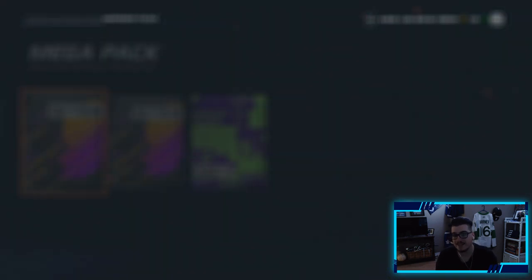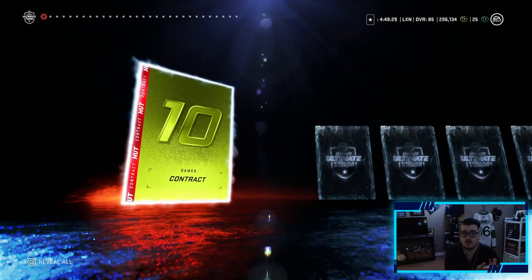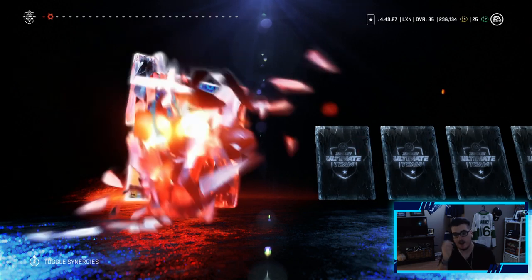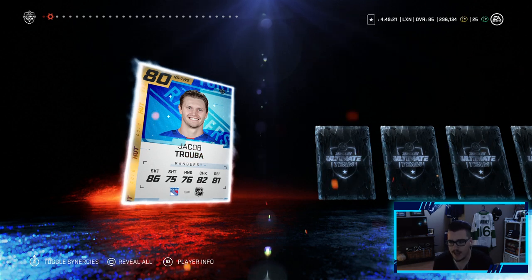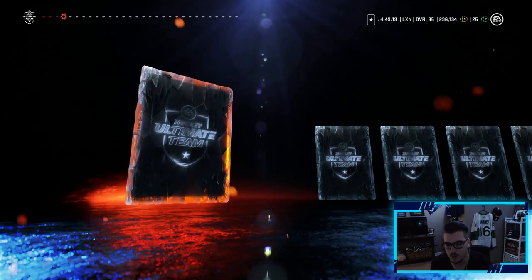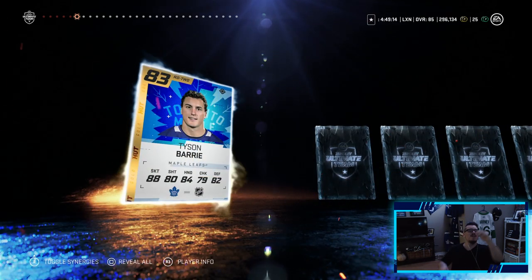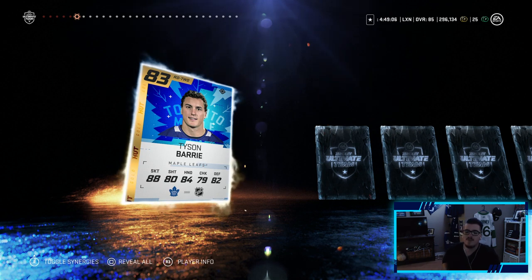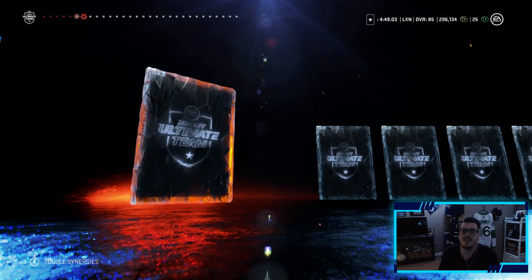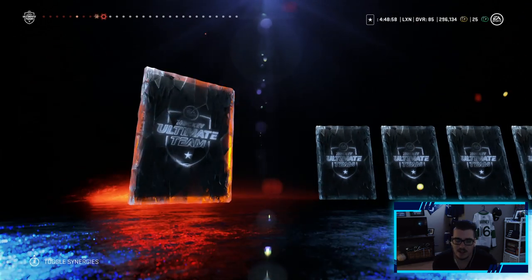These mega packs have been so good for me — just check my recent pack openings. My expectations are high. Jacob Trouba with a prime time feel — feels bad. But I have high expectations for these packs. We get rammed with Jacob Trouba's base card. Tyson Barrie has a team of the week out at 85 overall and they give me his base card. This game legitimately hates me.